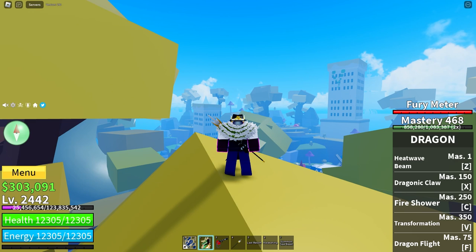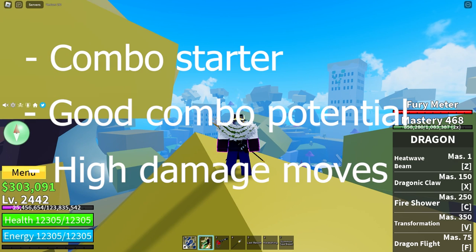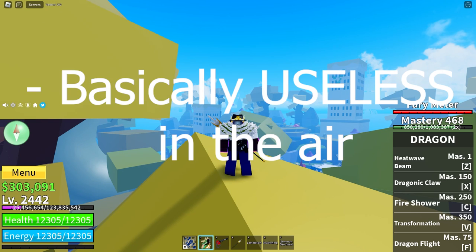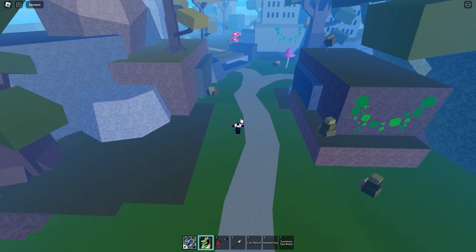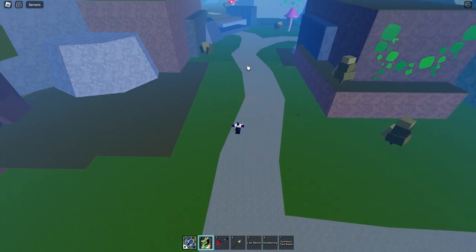PvP. Dragon has a combo starter and good combo potential with high damaging moves. If utilised well, it can be a great fruit in PvP. The only downside to Dragon — aside from it being really expensive — is that it is almost useless in the air when untransformed, because Dragonic Claw is hard to hit and takes you straight down when hit, and Fire Shower has to hit an object to make the AoE that hits enemies.